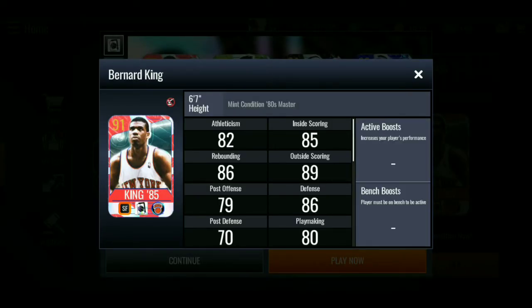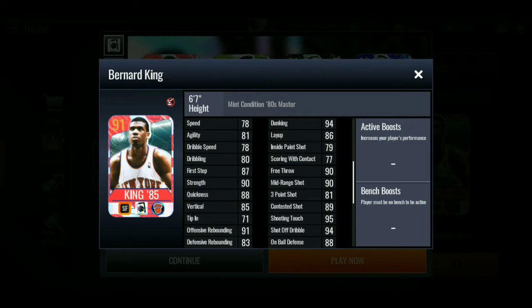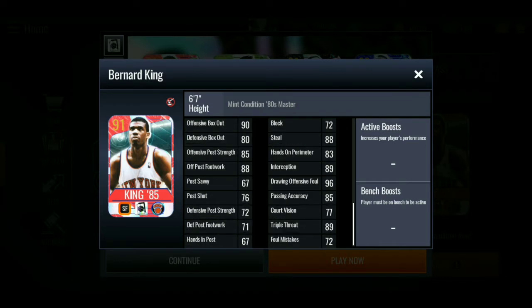The first master we have is a 91 overall Bernard King. Stats: 89 outside scoring, 85 inside scoring, 86 rebounding. 90 strength, 91 offensive rebounding, 94 dunking, 90 free throw, 90 mid-range, 95 shooting touch, 94 shot off the dribble. Also 90 offensive box out. Not so many 90s beyond that.